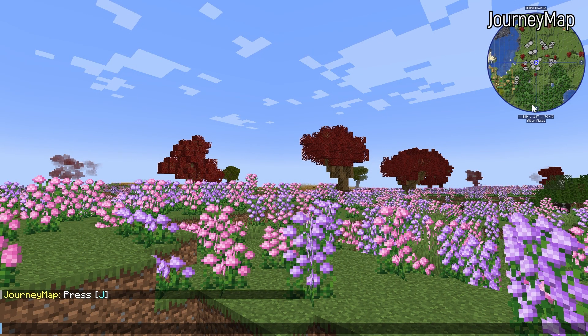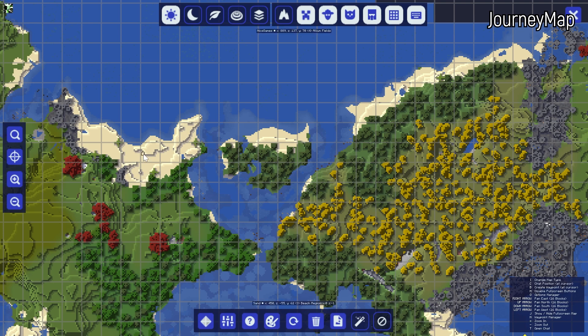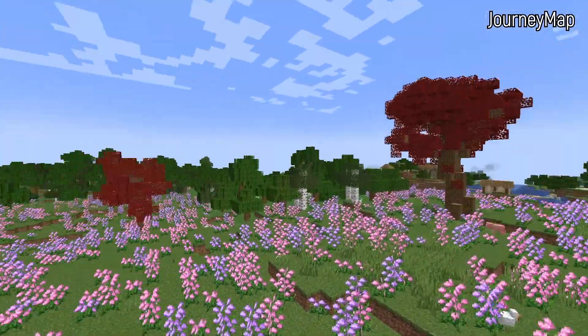Another mod that in my opinion you must have is Journey Map. Journey Map is the best Minecraft map mod — not only does it add a mini-map that lets you easily see what's around you, but it also adds a full-screen map that lets you see your entire world in a top-down view. Have you ever wondered what your massive base looks like from a top-down map view? That's what Journey Map can do. You can even print out images from that.